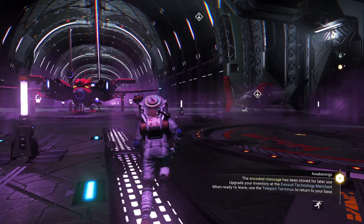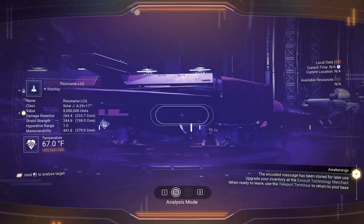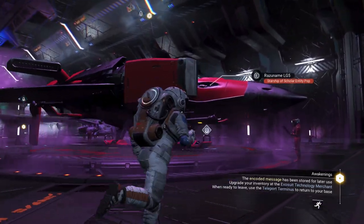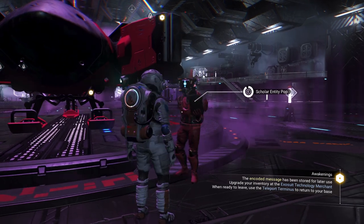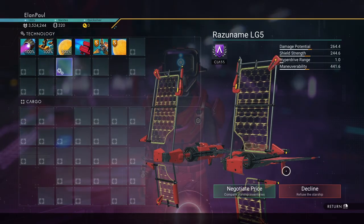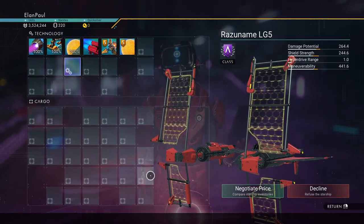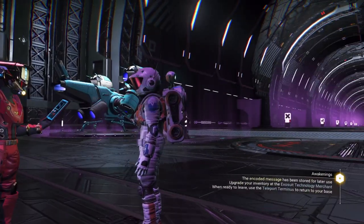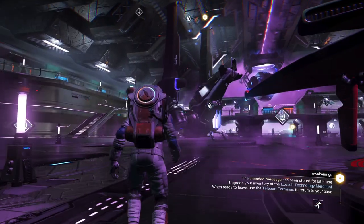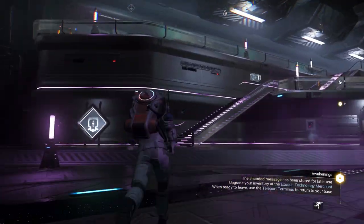We are done with this area now. The vendors here will just ignore us for now, so let's go ahead and leave. We could talk to ship occupants too but the same thing will happen. We met a ship navigator who revealed their catalog of maps and charts — we can exchange specific charts.